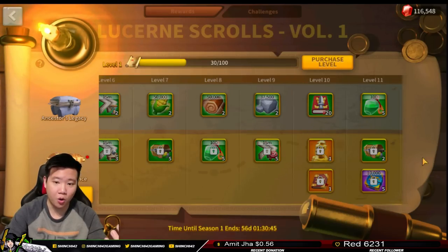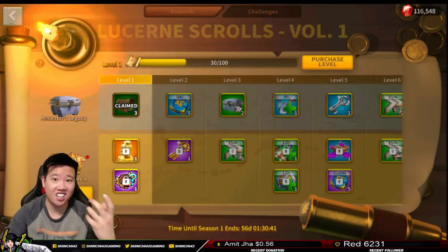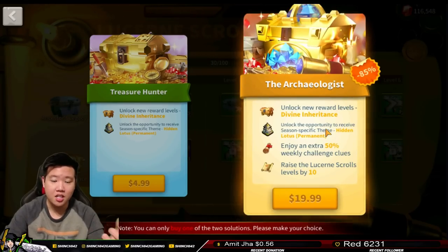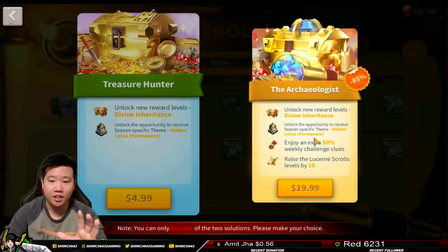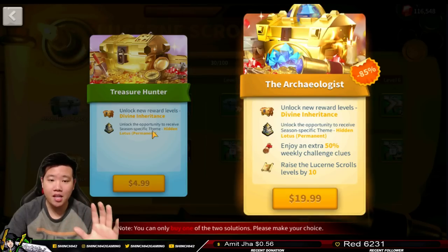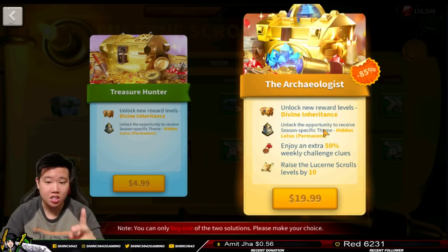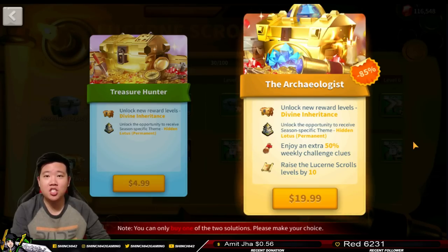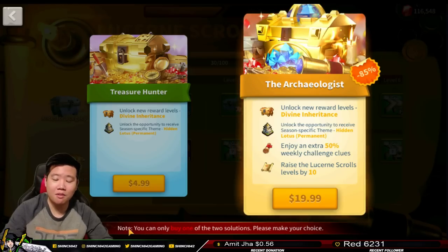The second row is something you will have to purchase and unlock, similar to a battle pass. When you click unlock you have two choices: the five-dollar one or the twenty-dollar one. The difference is that the twenty-dollar one includes everything the basic pack has, plus an extra 50 weekly challenge clues and it increases your Lucerne Scroll level by 10. This is called a 'solution' — not a battle pass — as noted at the bottom of the page.